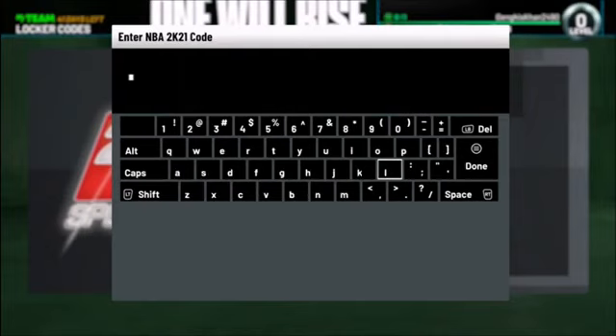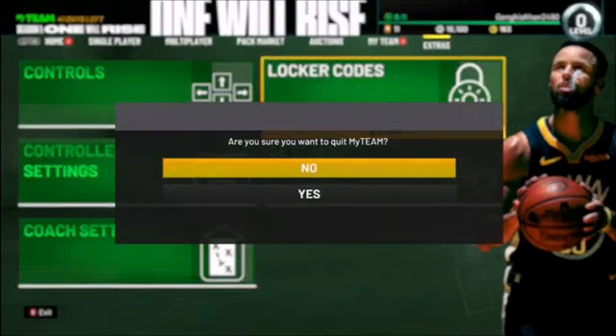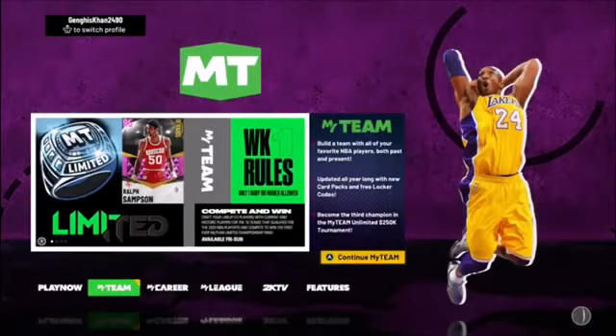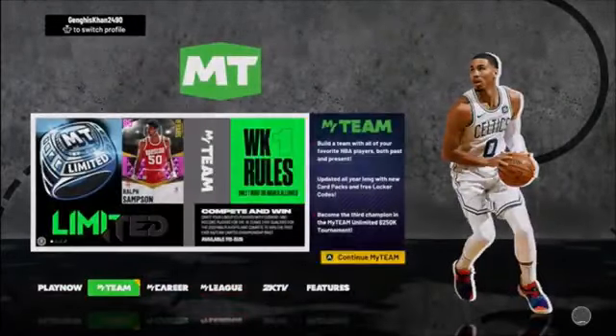Then you want to put in a code — go very slow, only the first letter needs to be capitalized. Make sure you have your ones in the right place, then hit Done. Now it's going to say it's invalid, but don't worry about that. What you want to do now is go back and quit MyTeam. As you can see when I check my VC, I will have the VC — let me go back into MyTeam to show you guys.